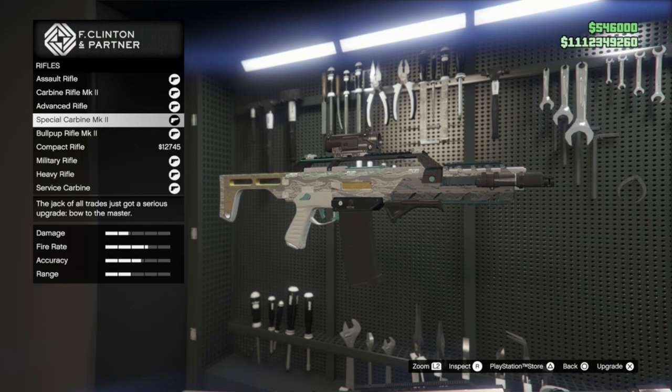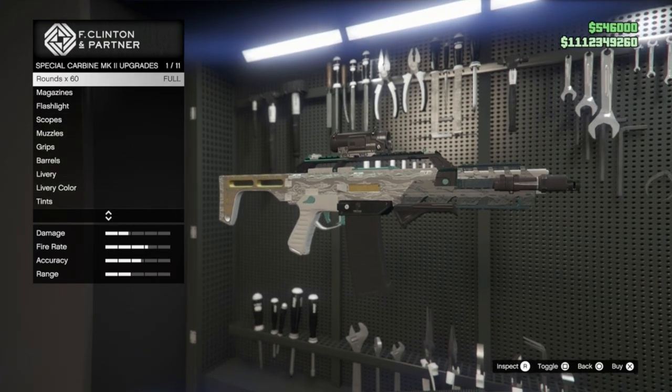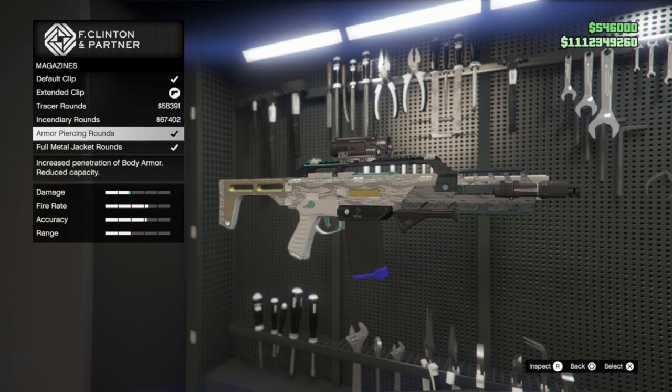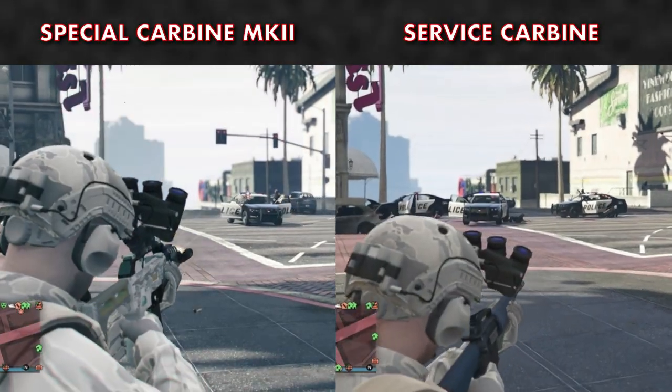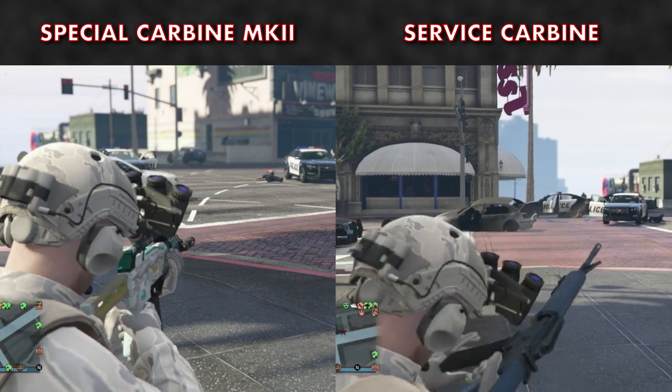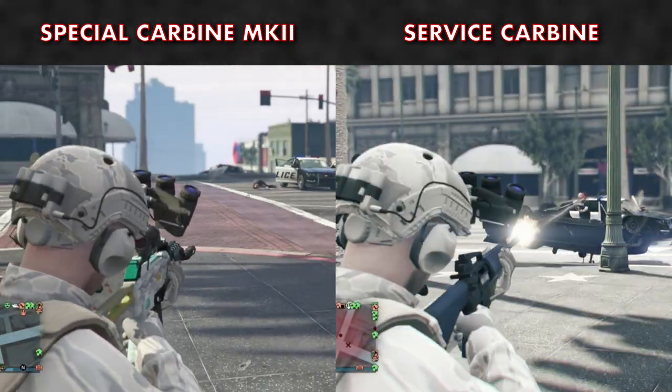Stats-wise, there really isn't much between them and they seem very evenly matched. But the Special Carbine has the ability to equip special ammo, it is also a little more accurate, and it's easier to hit a moving target than it is with the Service Carbine — especially at distance. This is vital for getting headshots, which is the best way to take down a target.